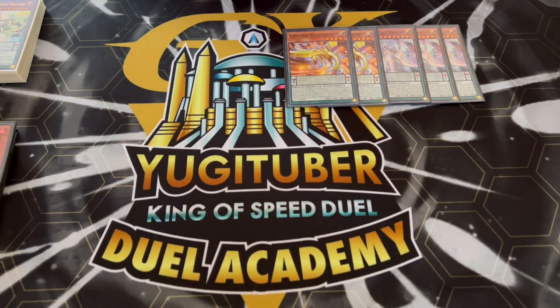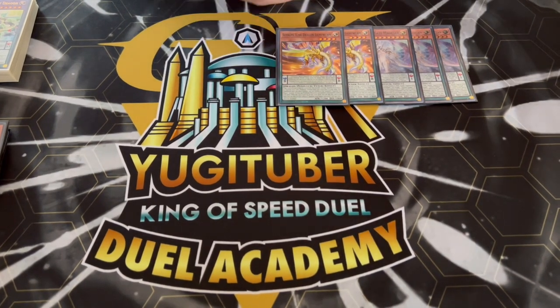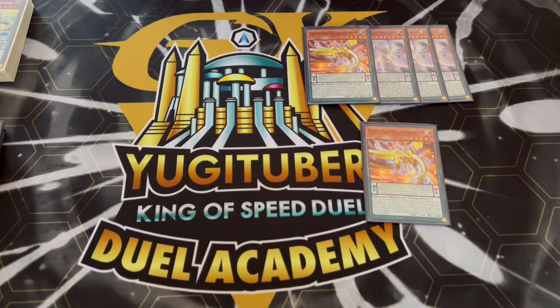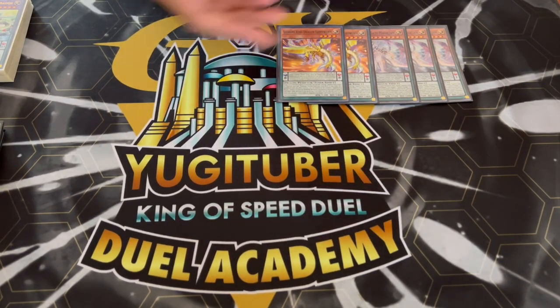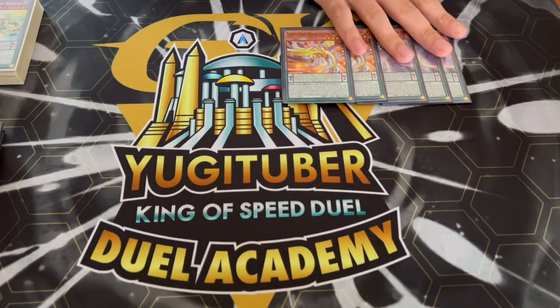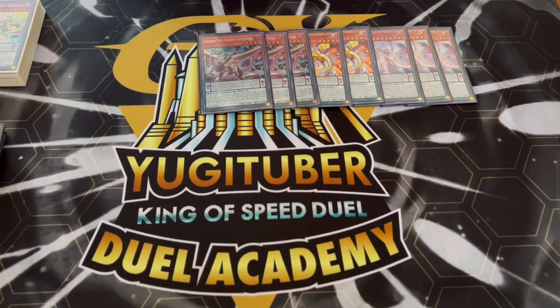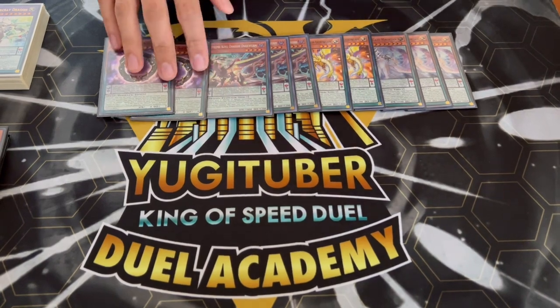We're playing two Lightworm. On normal summon or special summon it adds back a Gate from your face-up extra deck, and then if it's in your scale while you control a Zark, when your opponent summons a monster it can summon itself from the scale. Then you can do a quick synchro, which is really powerful because it gives you access to a board breaker in the extra deck.